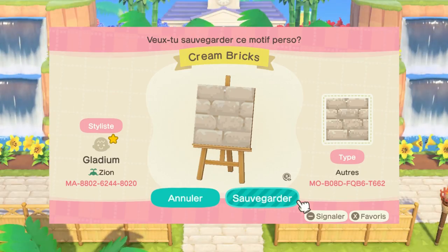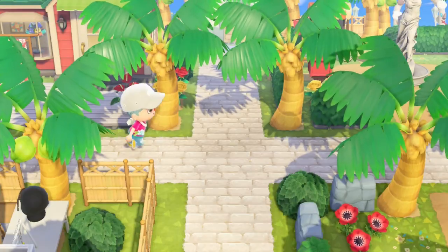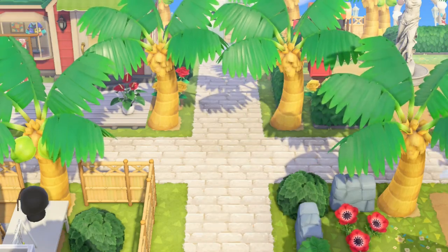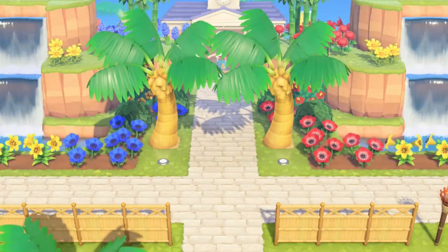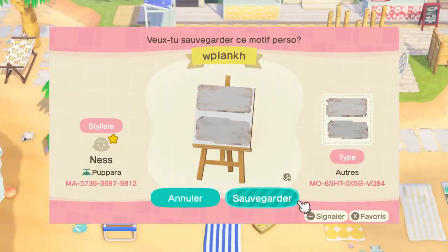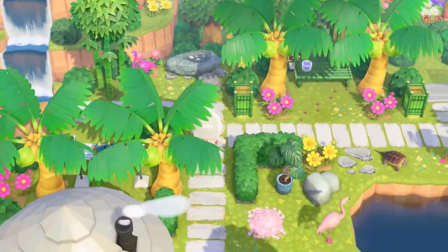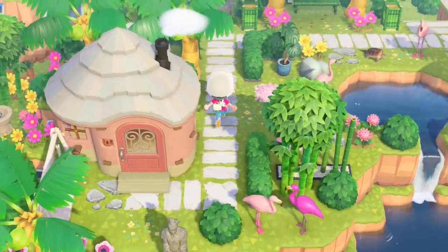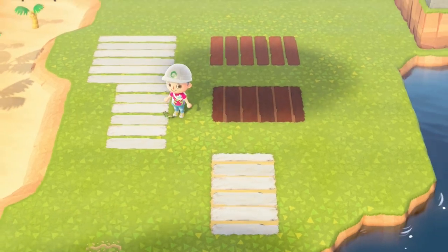These cream colored bricks are perfect to add a bit of an urban feel to your tropical island. I use these on my own island around the resident services and the different shops, and I think they look pretty good. I'm also using these wooden planks quite a lot on my island. One good thing about them is that they come in a variety of colors and sizes, and I also recommend you try placing them on top of different things such as dirt or sand.